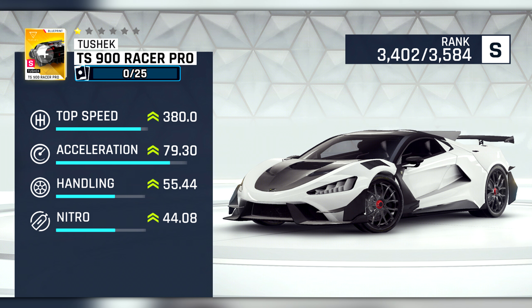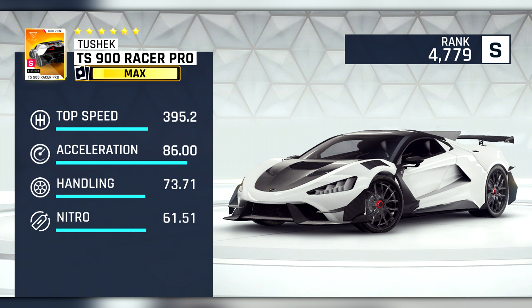Our second new S-Class car is the Tushek TS900 Racer Pro — kinda sounds like if Apple named a car. This car's stats are similar to those of the Bugatti Devo, with slightly worse top speed and nitro, but slightly better acceleration and handling. Again, not a king, but better than the previous car, and if it can floaty it definitely has a good chance of being good in multiplayer. It will only be available in the store, but you'll be able to play in a special event with it.